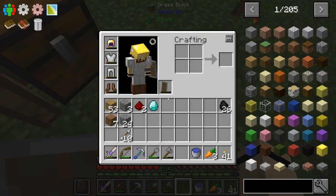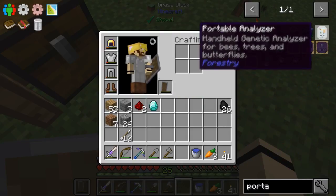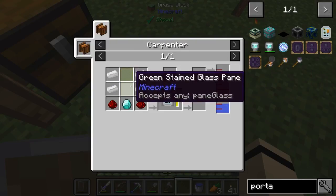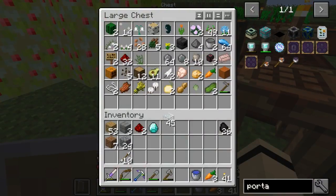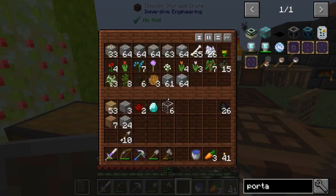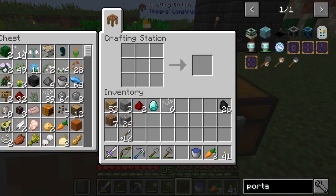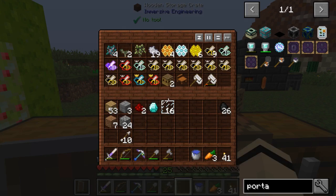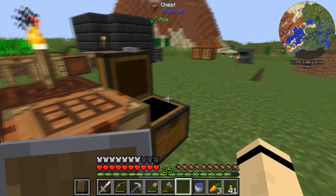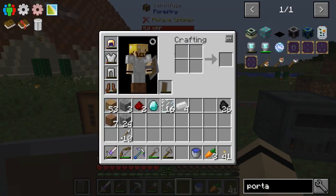Next we need a portable bee analyzer: four tin, two glass panes, redstone, and a diamond. I didn't bring any panes — I may have used them all as windows in the house — so let me make some more. Now, the portable bee analyzer requires the carpenter to make it, which is why I had to build that first. Let's go over here and click it into the carpenter.